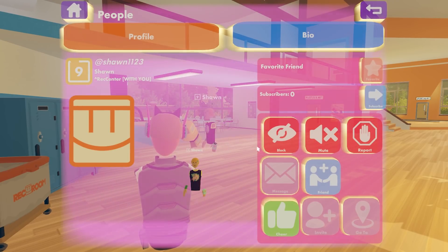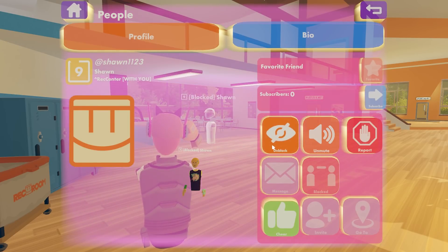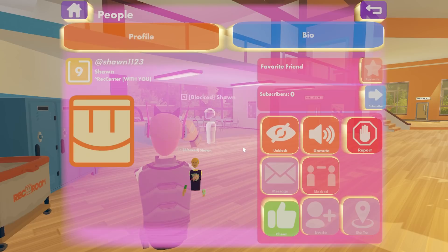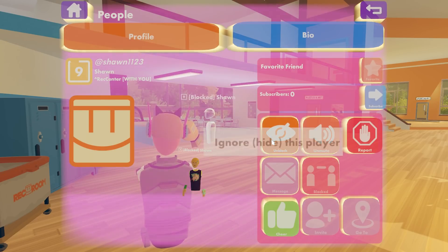Blocking another player will automatically mute them. It'll also turn them invisible and signal to the matchmaking system to try to never place you in a game or room with this player again. It'll also prevent that player from joining any of the rooms you create — they'll be permanently blocked from those rooms as long as you have them blocked.